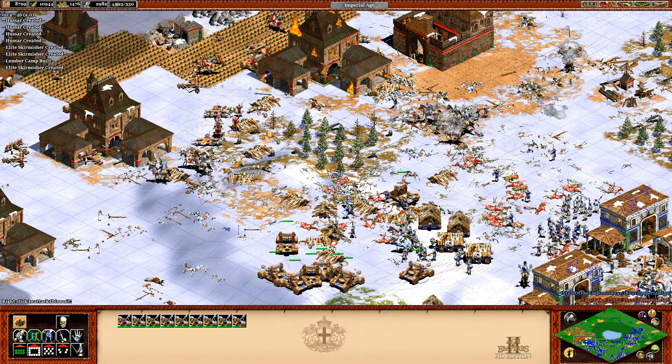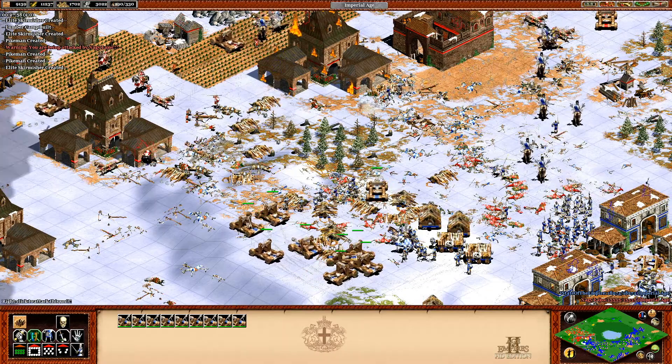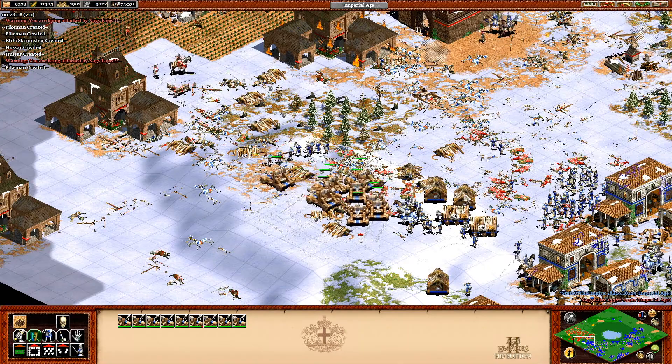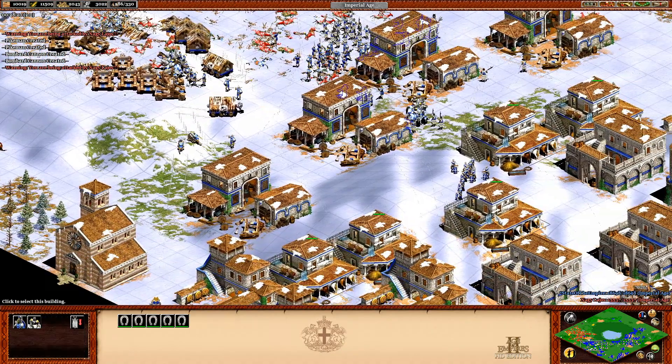On a more traditional land map, you can click up with a stable and a market instead of a stable and blacksmith, and sell resources for gold if you need to panic build camels, or even go light cavalry against archers. I mean, your economy is already set up for it. I have no idea if this is viable, but light cavalry play in the Castle Age always makes me happy, so I hope it is. Sounds alright on paper anyway.